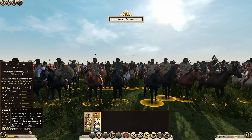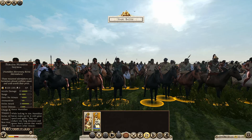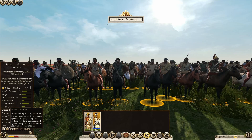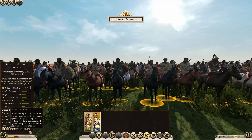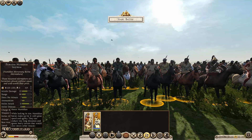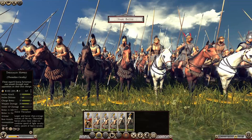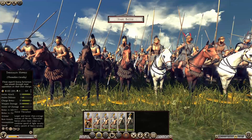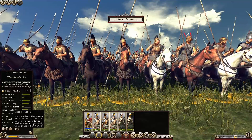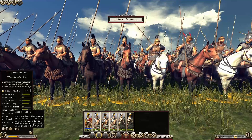The Numidian cavalry have great speed and agility, giving great endurance as well, and they have the ability to ignore heavy terrain. They are of course available to Carthage, Massilia, and Rome. We all probably know how effective Numidian cavalry are, especially if you know a bit of history - during the Second Punic War, for example. And lastly we also have the Thessalian cavalry. They are light and fast, but they hit like a heavy horse. They are available to most of the Diadochi, Epirus, Macedon, Egypt, and the Seleucids.